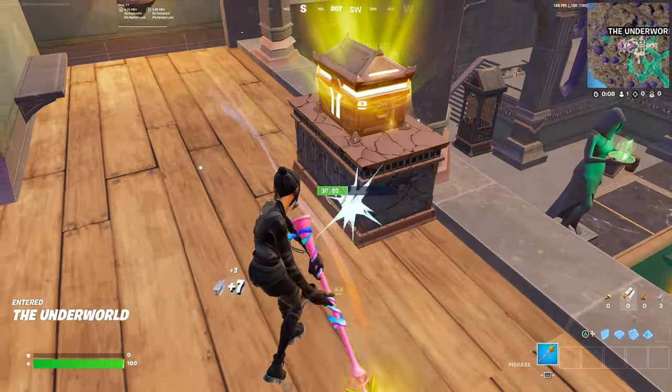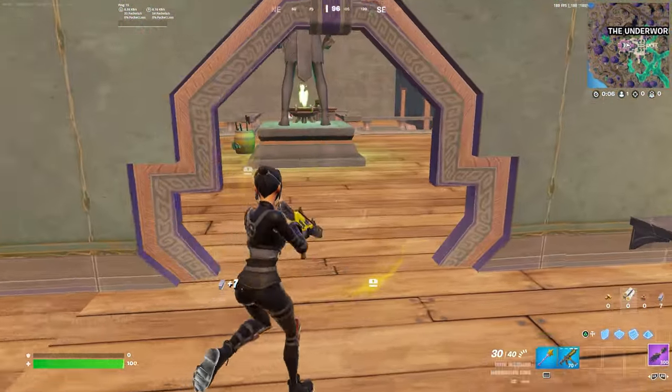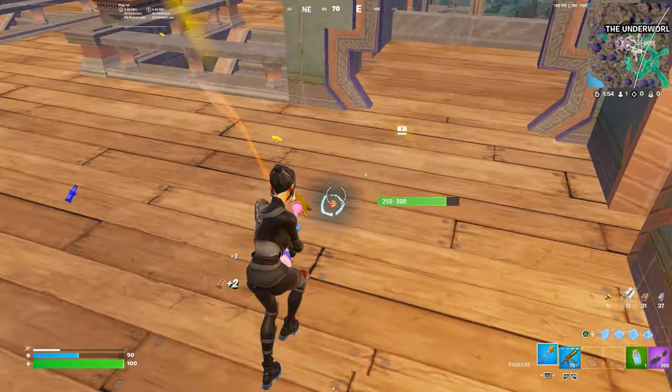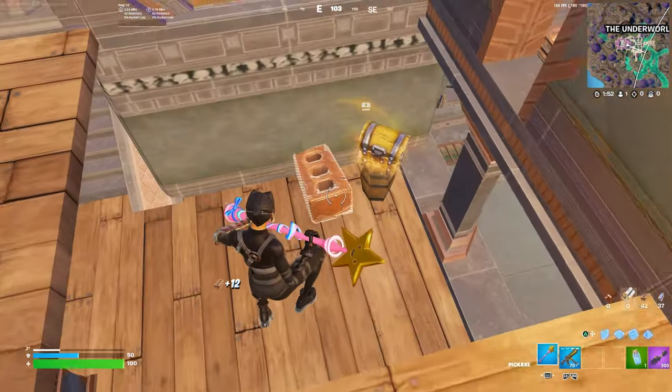Starting with the Underworld, which has the siphon medallion, you want to make sure you're dropping to land at this part of the building that has a guaranteed god chest. Quick tip: these chests do not give mats, so don't try to build directly after opening them.